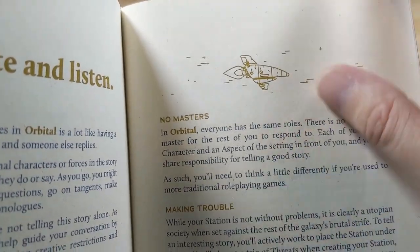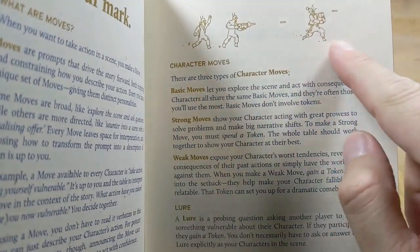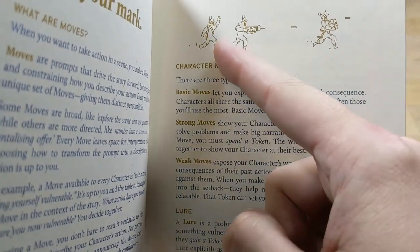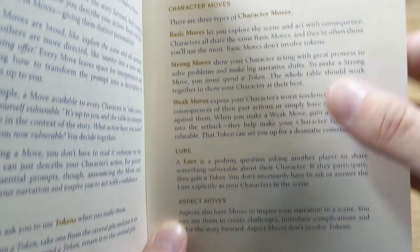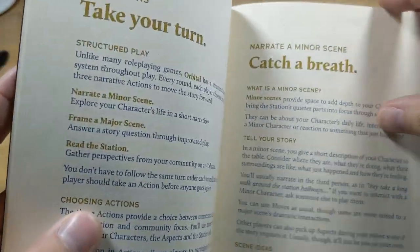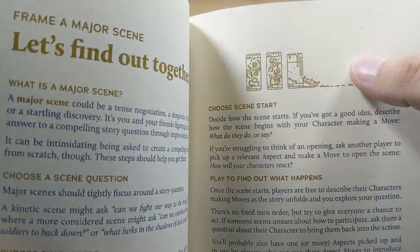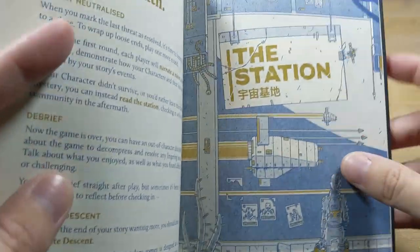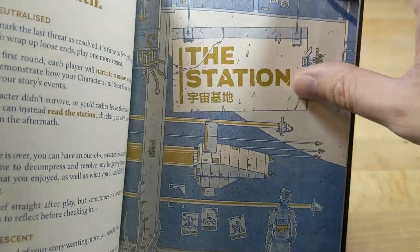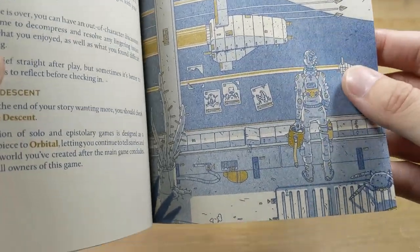Look at this little ship here — really cool. The little tiny bits of design are just enough, like: oh, look at what's happening here — is that person getting attacked, or are they stealing something? Fun, interesting things to get you thinking just a little bit. And you get cool little splash pages where a character is looking out at the world.